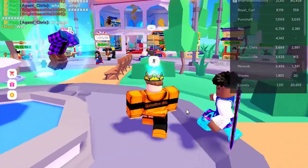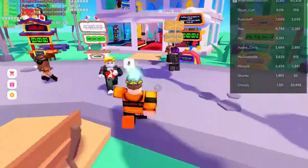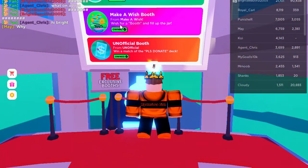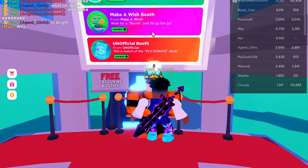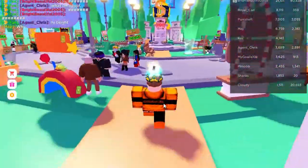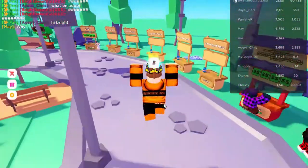Here we are in Please Donate. As you can see, you will now see the Make a Wish booth and it says I own it. You can then help other players, and all you want to do is go over and claim a stand.